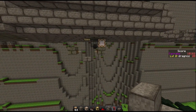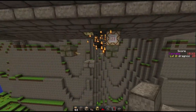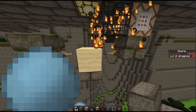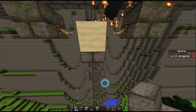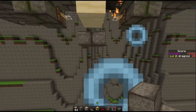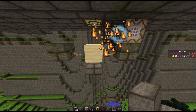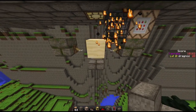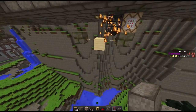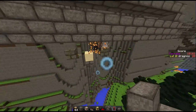It can activate redstone or pretty much do anything you want. So let me show how it works. The moment I come within a certain radius of it, the spawner spawns a falling sand entity. That entity drops onto a half slab which breaks it up into a normal droppable block. But I've turned off the block drop, so it will not drop a block.